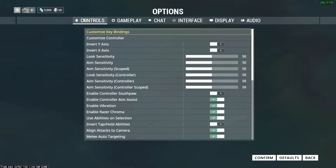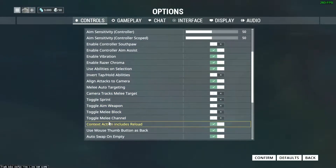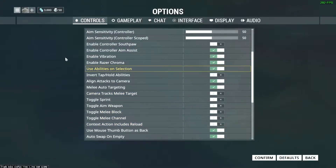First thing we're going to do is go to our Options, then click on Controls and scroll down until you find Context Action Includes Reload. You want to turn this off — it's on by default. What this does is it will reload your weapon when you try to interact with the world, like opening a box or hacking a console. If your weapon needs to reload, it will do it right there, which is very annoying. With it off, it will only reload when you press R or if you are out of ammo.